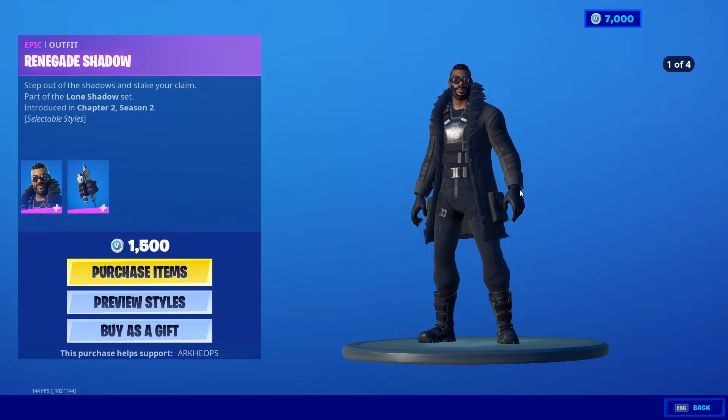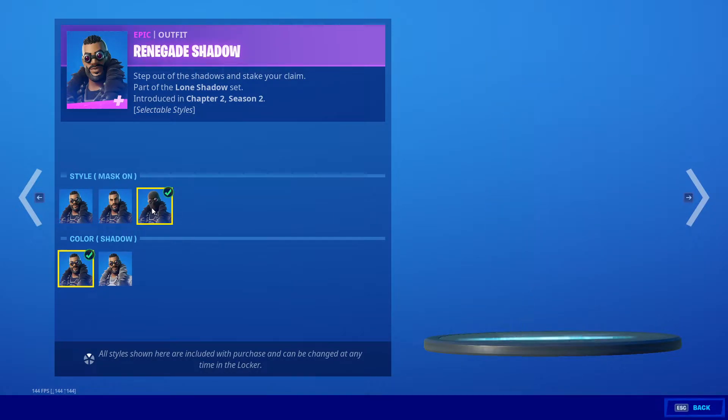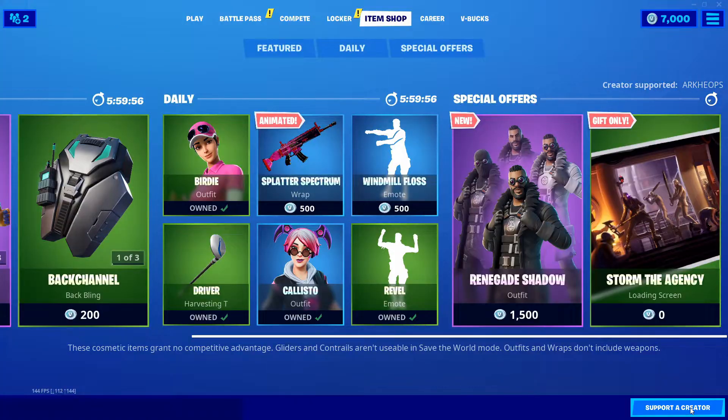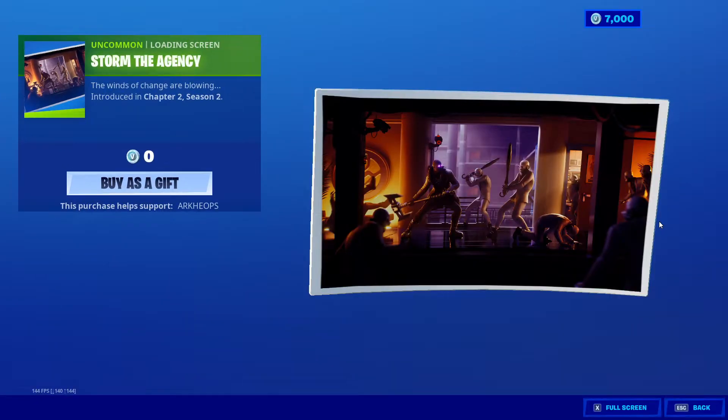Next up we have Renegade Shadow now in the item shop — the new skin that was featured in the Storm the Agency loading screen. He has a bunch of different variations, both Ghost and Shadow. What role will he play in this event? We also have the Storm the Agency loading screen that you can gift your friends and get gifted to you.